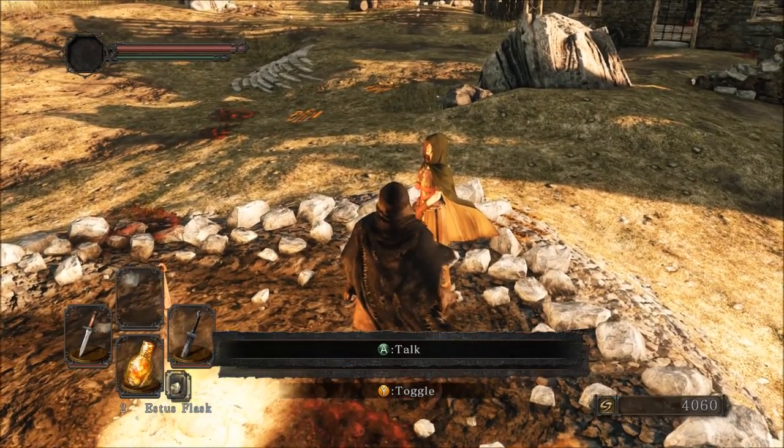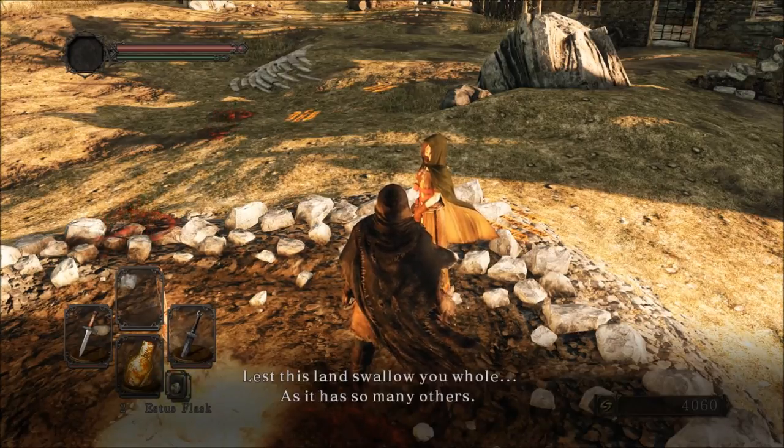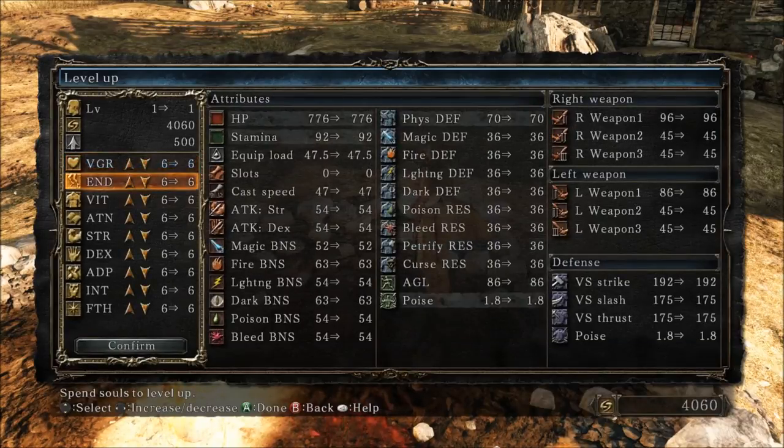Let's talk to our gal pal here. She says: 'Seek souls. Larger, more powerful souls. Seek the king. That is the only way. Lest this land swallow you whole, as it has so many others.' She's still kind of like, hey — positive, super down. I don't know what to tell you guys. We're going to kneel at her feet and we are going to level up.